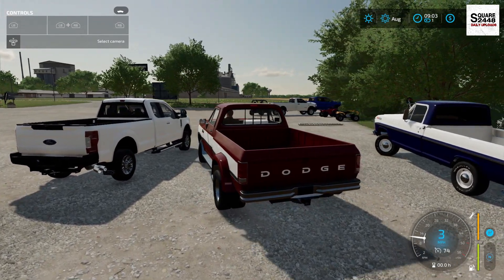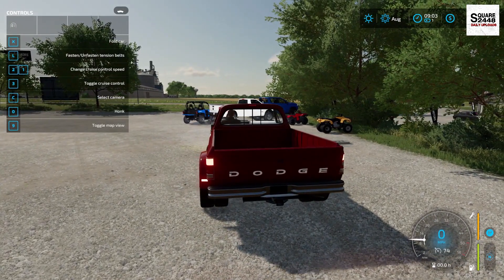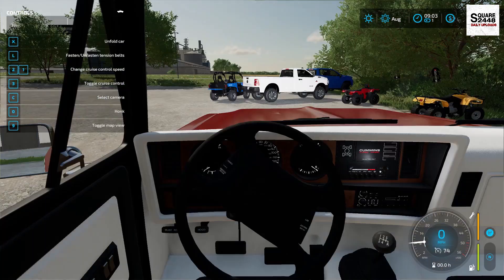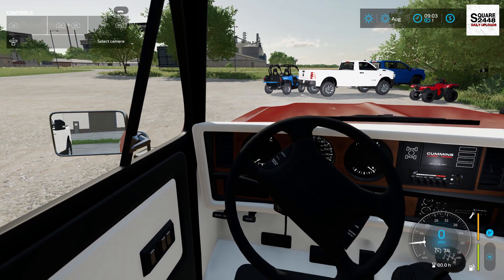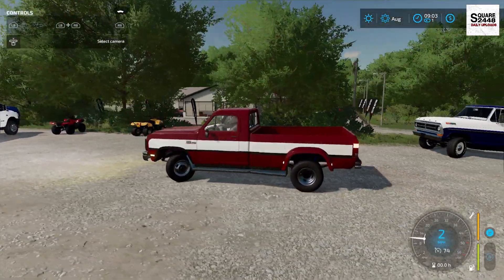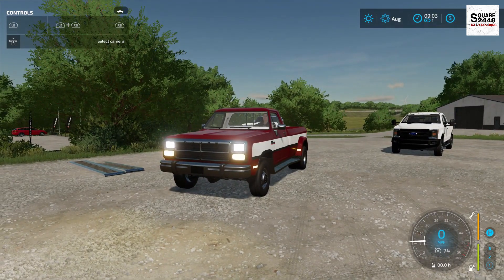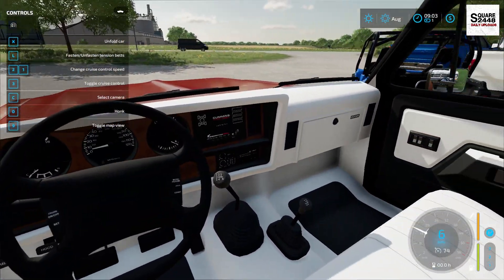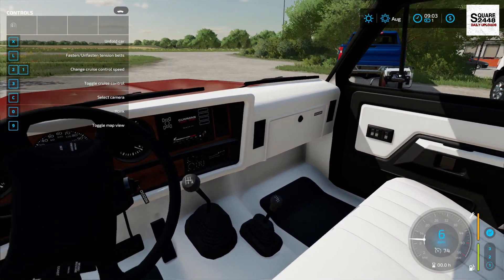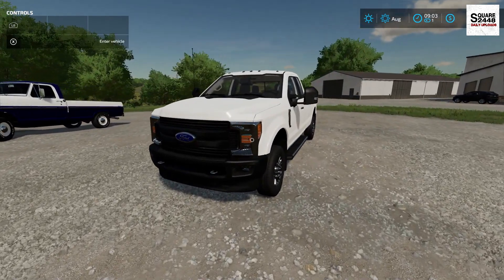There are definitely some pretty good engine sounds on it, and the top speed is 74 miles per hour. There's a working tailgate and something that seems to be mouse-controlled — might be the hitch on the back. In the first-person view it is also detailed — looks to be a standard old manual truck. Really a neat farm truck.